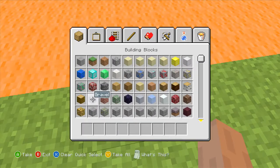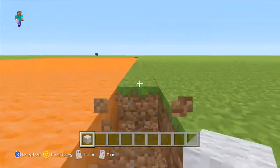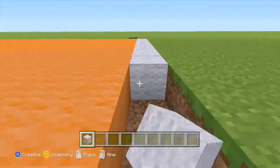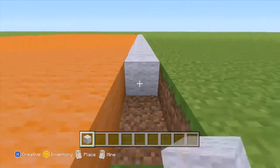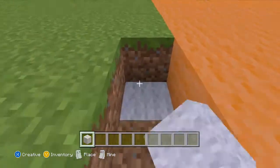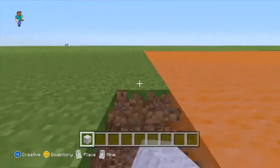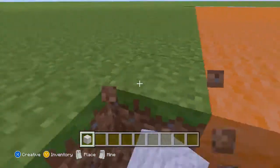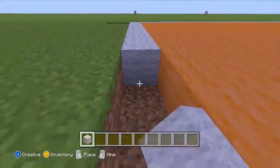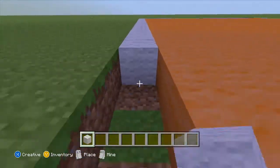Let's just get our white wool and go around the court. Quickly get rid of these blocks and then place it — this is what I'm talking about with the white border. In this tutorial, I'm probably going to finish the court if we have time, because I'm planning to do it for a maximum of 15 minutes each part. Otherwise it'll just get long and you'll miss parts. So keep it as short as possible.